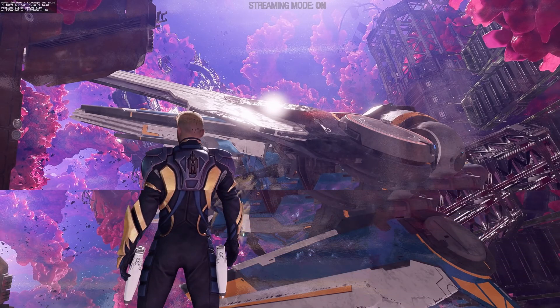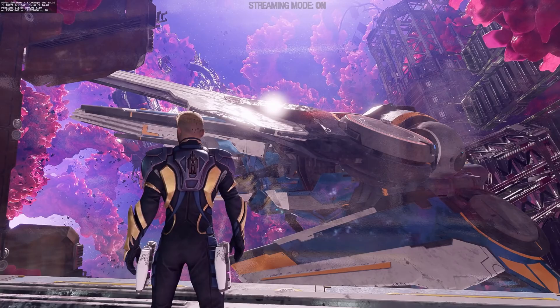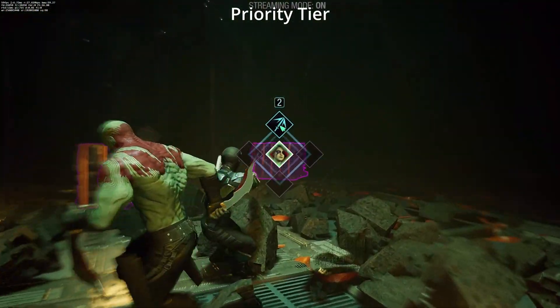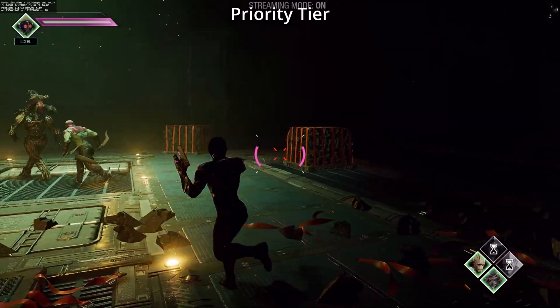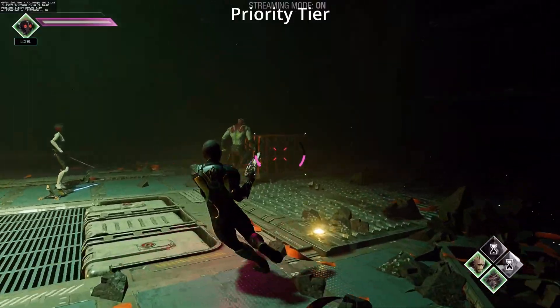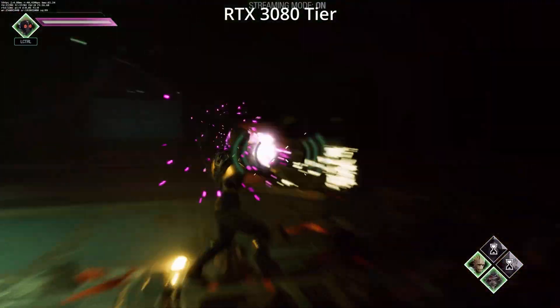So we thought we'd put the Priority tier directly up against the 3080 and see if you could tell the difference in Guardians of the Galaxy. As you can see, if you're looking at these images, it's very very close. Coming full screen with the Priority tier — the Priority tier in the browser at 1080p performs exceptionally well. We have a very slight amount of stream pixelation, but other than that it's very clear. Switching to the 3080, it's just as clear with slightly less stream pixelation.